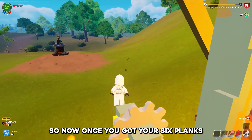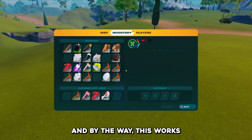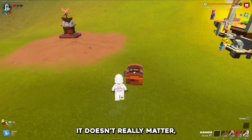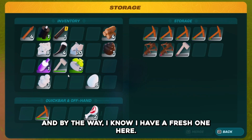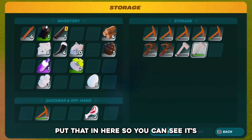Sometimes it messes it up. So now once you've got your 6 planks, you're going to want to go to an open area or anything. And by the way, this works with your whole inventory. So place a chest anywhere — it doesn't really matter — but you're going to open it and put all of your items that you want fixed in the chest. For me it's all of these, and I'm going to also put a fresh one in here so you can see it works on both of them.